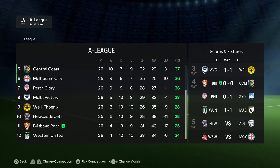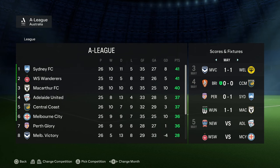That concludes season one with Brisbane Roar. As you can see we finished 11th in the table out of a possible 12 — that is not what you want to see in the first season. The squad depth and the squad in general just aren't good enough to challenge for the top spot, so we're going to jump straight into season two and bring in some better players.